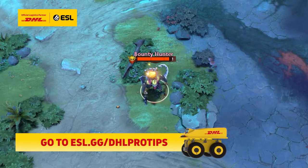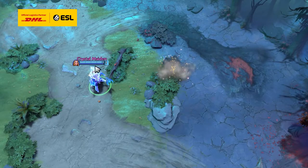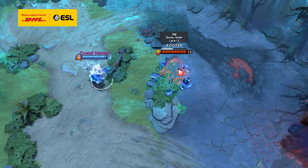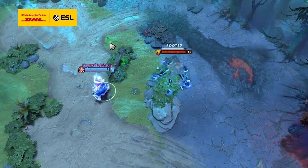First off, remember that most invisibilities in Dota have a fade time. This is important because most root abilities in the game provide Truesight. So, if you cast them on an invis unit during their fade time, you can often kill them in the root duration.